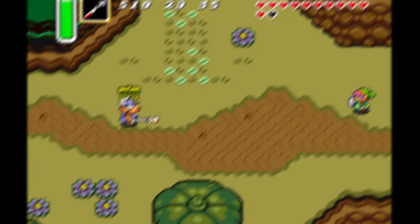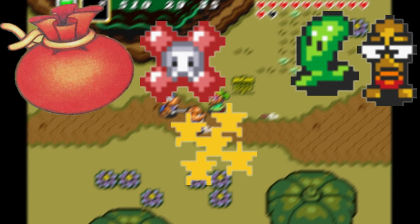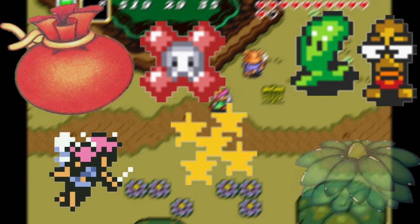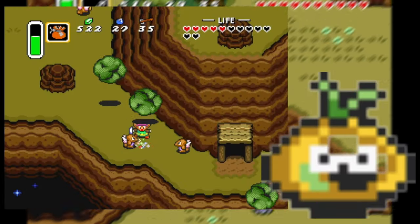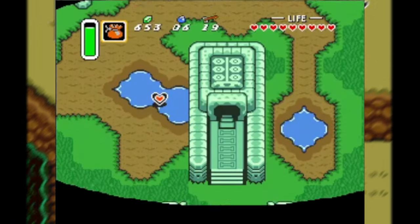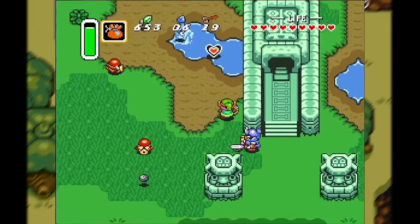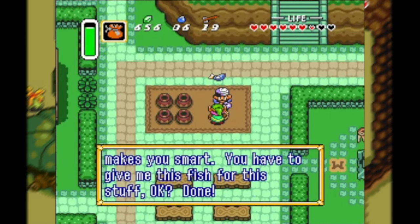There are a number of enemies that can be transformed with the magic powder: the Buzz Blob into a Cukeman, Bubbles and Rabbit Beams into fairies, bushes can be dissolved, and various other enemies are transformed into slime, including Dead Rot — this is the only way you can actually eliminate them. After this puzzle, you come back outside to see a poor fish flopping around. You can release it back into the deeper nearby body of water, or you can travel to Kakariko and give it to the bottle guy for a lot of rupees.